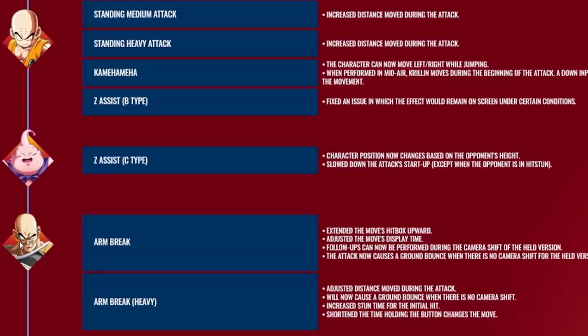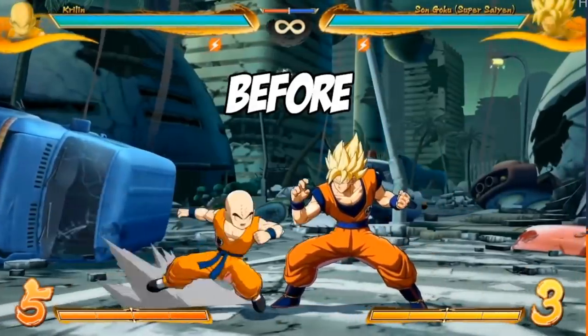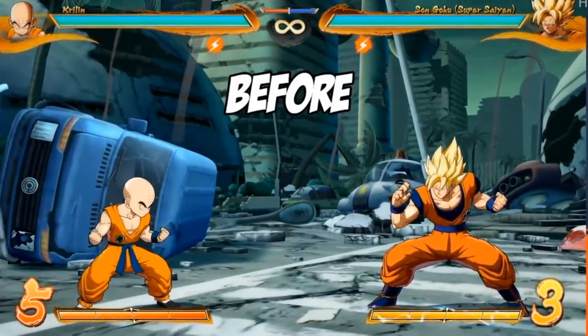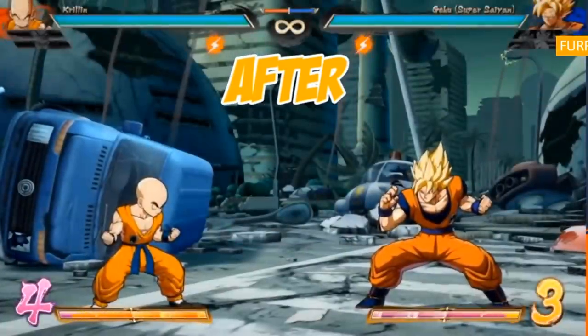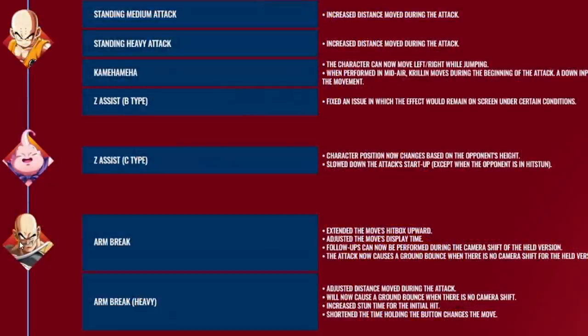Now we've reached one of the very first personal slides for me — Krillin. You guys aren't going to believe this, but they buffed Krillin a lot. Both his standing medium attack and his standing heavy attack got increased distance. One of the big complaints about Krillin was that his moves were very stubby. Look at the comparison between the old and the new — the heavy attack is even crazier, it's like a Nappa heavy attack. Other than that, his Kamehameha — you can now move left and right while jumping — which is also pretty huge. I really don't know why they gave this to Krillin because he was already very good, and now I think he's S tier.